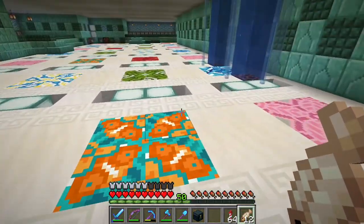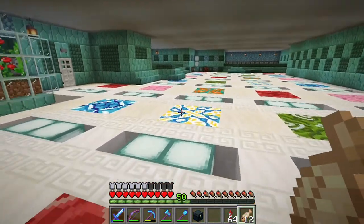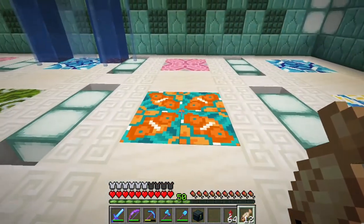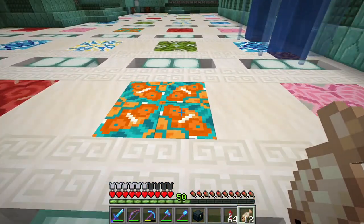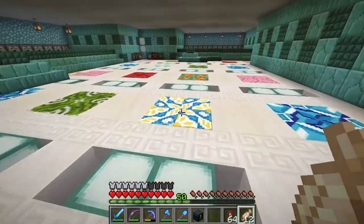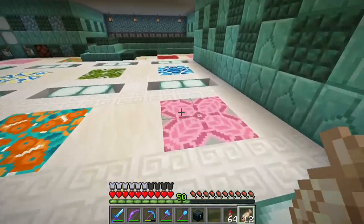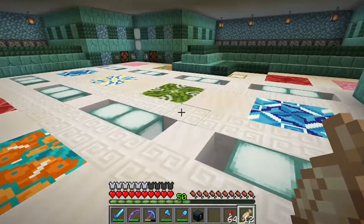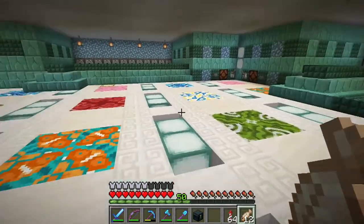I originally had the idea of doing like a little garden with a fountain in the middle, and that didn't end up panning out. So I ended up taking the glazed terracotta, because I feel like some of it kind of looks like flowers. And I don't have a lot of great use for this glazed terracotta.